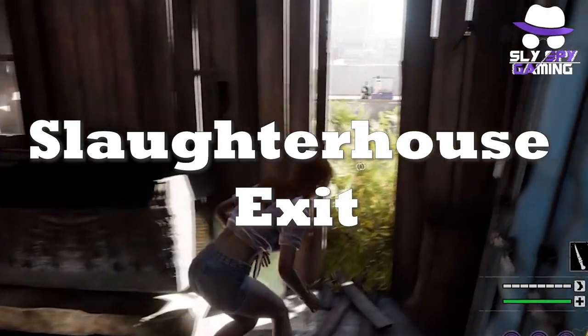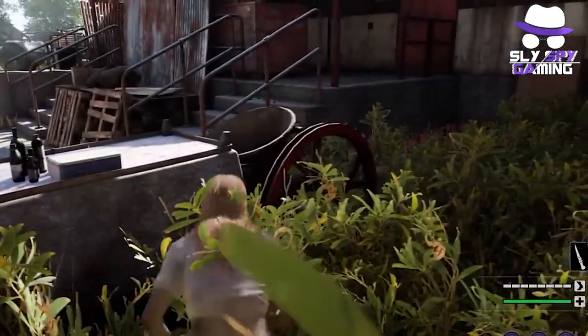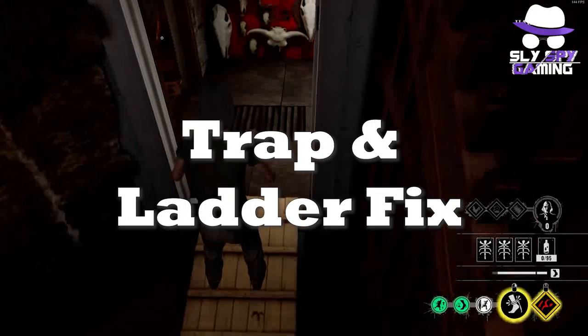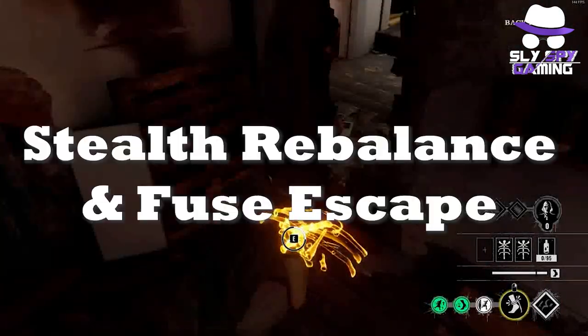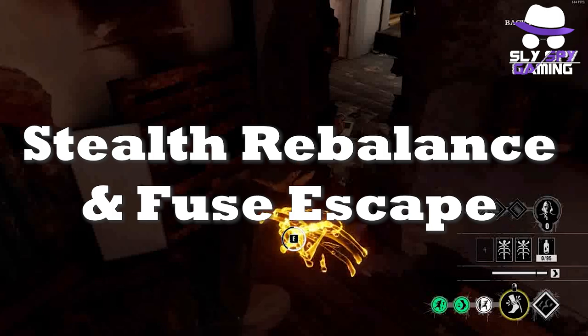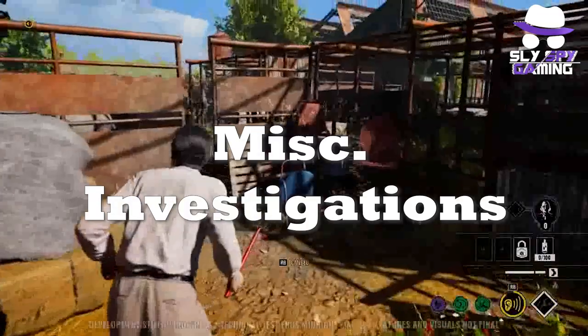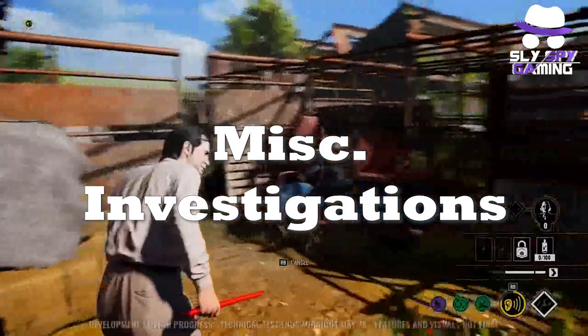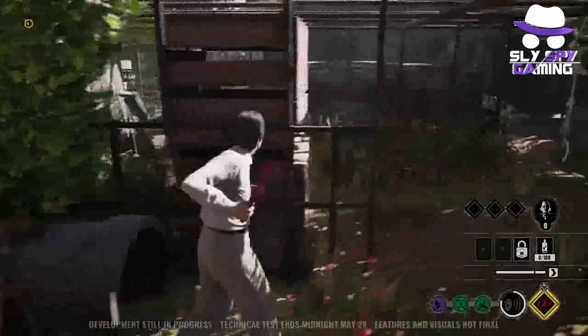Also similar to last video, they are testing out fixes for the special slaughterhouse escapes, and I assume this mainly means the valve escape. They're also currently still investigating a specific Hitchhiker trap and ladder issue, and they're also starting to investigate rebalances to the stealth system and resetting the fuse box. Lastly, they are aware of some issues with players getting stuck and party disbanding issues, but need more information on these.